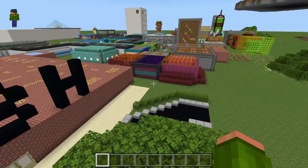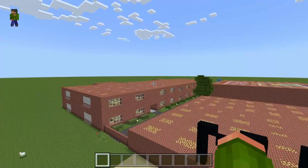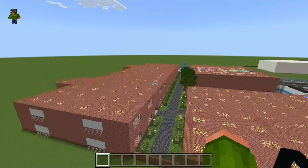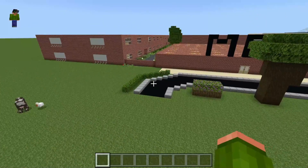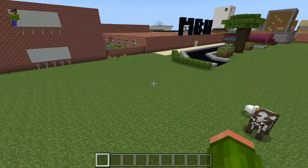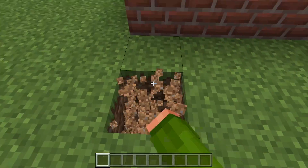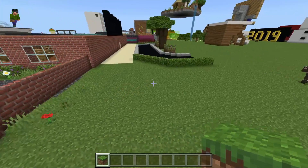Today I'm going to be working on adding in a field, which is going to go either over by where the fountain's at or over there — I'm not really sure exactly where yet. But I also want to add in a parking area. Right over here in this space I want to add a huge parking lot so that we can have room for people to come and park.